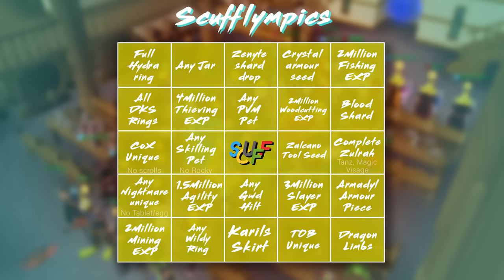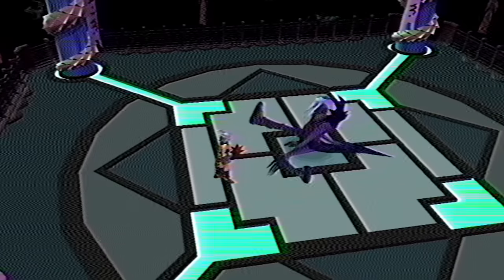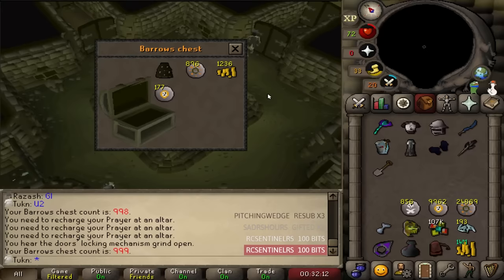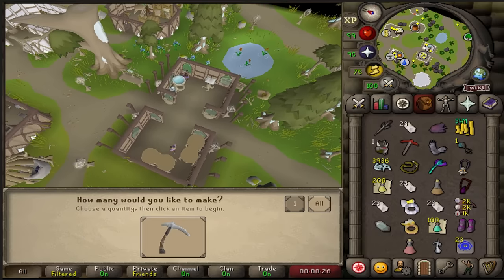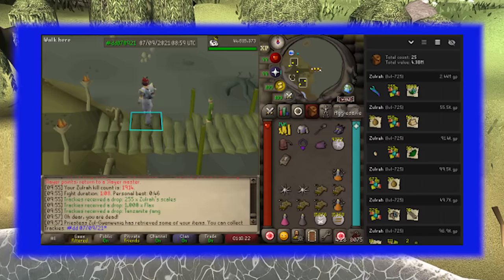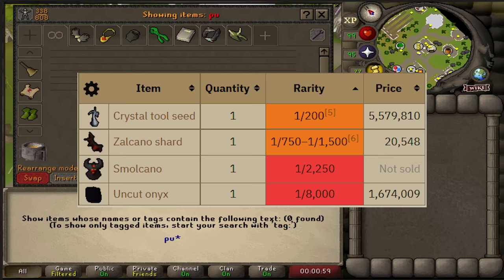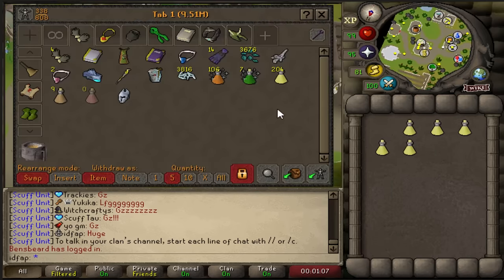There weren't that many RNG tiles left. The big RNG tiles I was gonna go for were the coral skirt, any wilderness ring, Zolcano tool seed, any jar, Cox unique, and a nightmare unique. The Democratic People's Republic of Kanderan are still first, but Team Draenor Drunkards are really catching up now. This morning alone, they managed to complete the fishing tile, the mining tile, they got a hill to Armadyl, a crystal armor seed, all Zoro uniques completed, and a silver medal in agility. If my team are able to spoon a Cox unique and get this crystal tool seed, we have a really big chance of winning the bingo. The crystal tool seed is a 1 in 200 drop from Zolcano. We split our team up into two - half of us went to Zolcano and the other half did Chambers of Zarek.